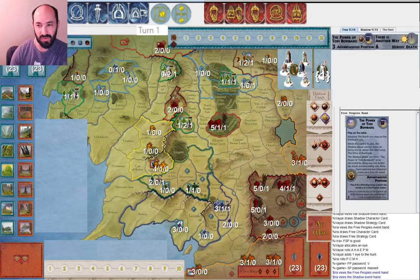Hi everyone, my name is Ira Fay, and this is a game I'm playing against Vaze. We decided that the Free People player will get two action tokens, and I'm playing the Free Peoples while they're playing Shadow. They allocated one eye and rolled one more. One of the purposes of these videos is for me to try and analyze them and see opportunities for possible improvement.